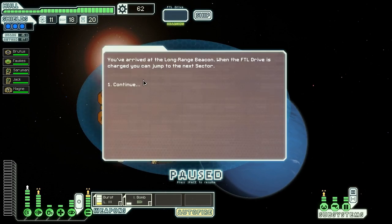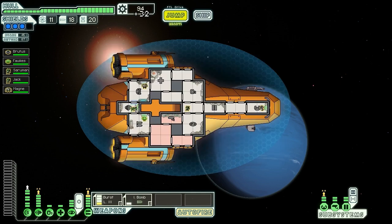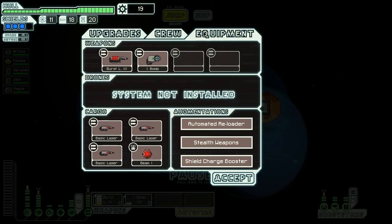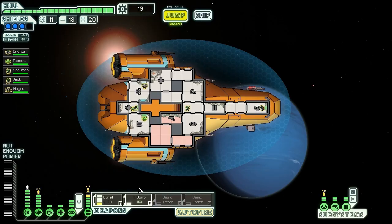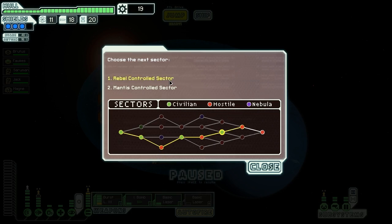Something we can sell and something we can immediately use. We upgrade the weapon system — I should just keep these basic lasers on there, there's no reason not to have them. We need more power, so we'll take power out of the engine to power our basic laser. Now we have three weapons: this one only shoots once, but it'll look nice in combination with our others. We jump to the next sector — Rebel Control or Mantis Control. This Mantis sector is going to have a lot of boarders, so let's go to the Rebel Control sector.